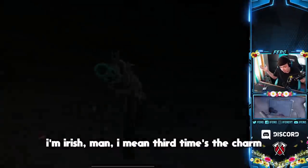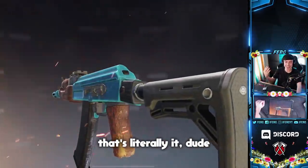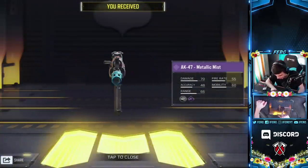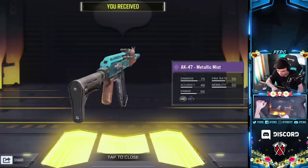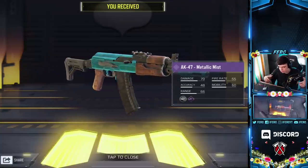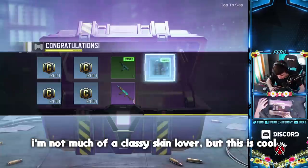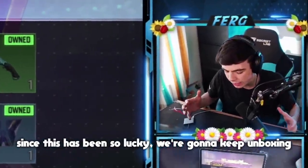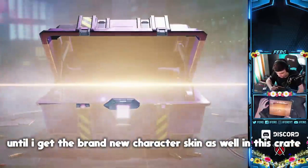Third time's the charm — I'm Irish, man! Let's go! AK-47 Metallic Mist. It's a little bit of a short, stumpy AK-47 — I dig it. It's cool, it's stylish, it's classy. I'm not much of a classy skin lover but this is definitely cool. Since this has been so lucky we're gonna keep unboxing until I get the brand new character skin as well.